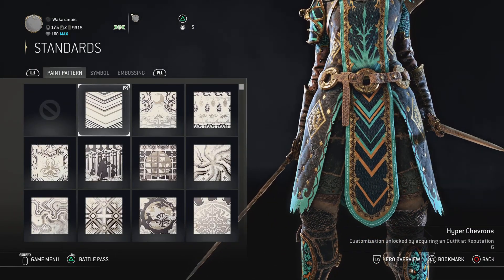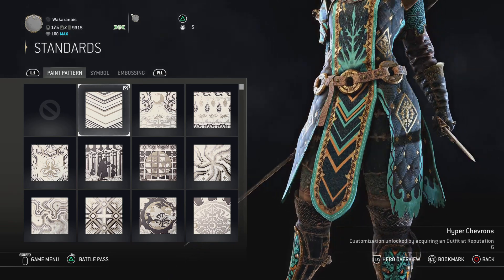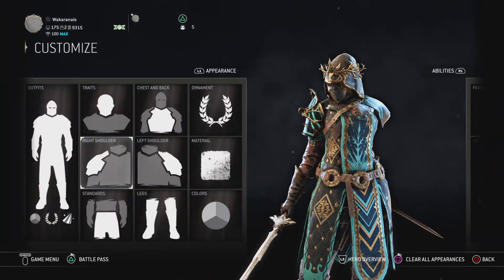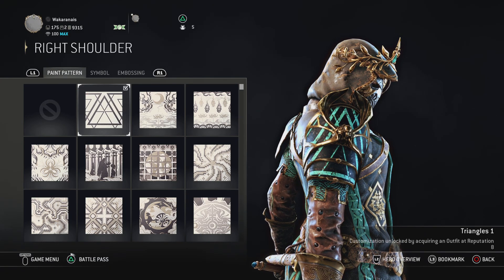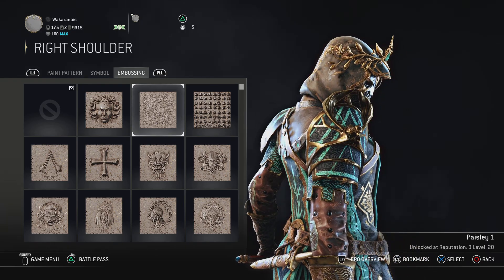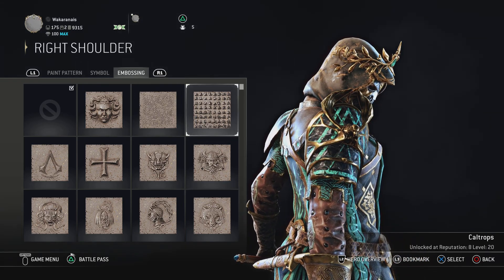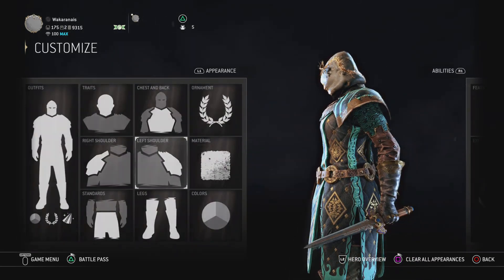The standards are gonna be the Hyper Chevrons, repetition seven, and they look really nice. The right shoulder is gonna be the Triangles, repetition eight. By the way, no embossings — there are no embossings here, I could put one I guess. The left one as well, both Triangles.